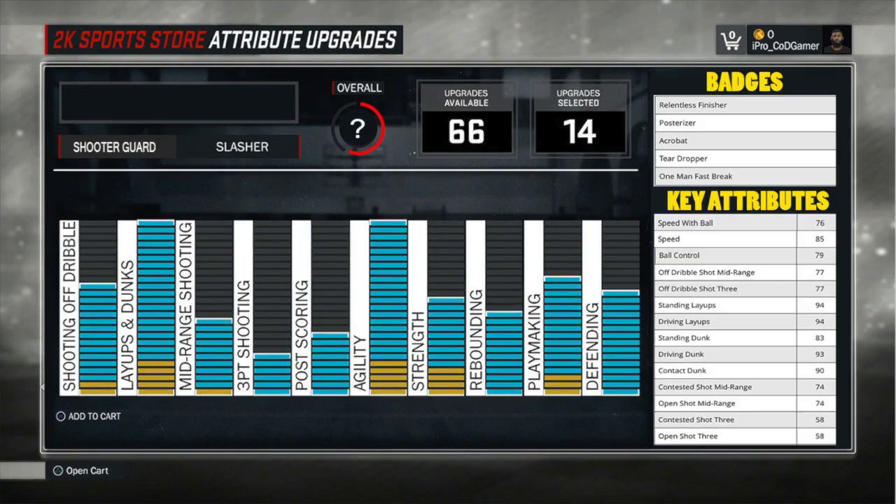The slasher build will best resemble DeMar DeRozan. This guy is coming in and dunking on anybody. His driving dunk will be a 93 — you put a plus-5 on that, that is a 98. Contact dunk is a 90. This guy also has pretty good mid-range stats, but he will not be relied upon to shoot any type of 3's. He will still have a good speed of 85, and speed with the ball would be a 76. When you slap the boosts on it, that speed will go up to 90 and speed with the ball will go up to 81. This guy is definitely made for dunking and pulling up a mid-range jumper. He won't be able to shoot near a 3, so if you want to shoot 3's, this ain't the build for you.